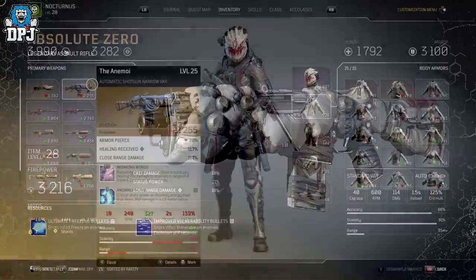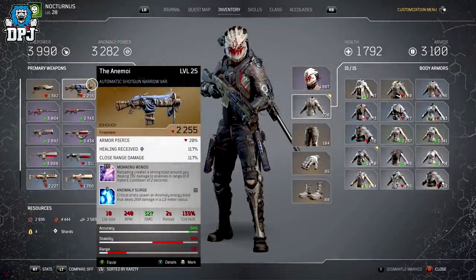Next up we have the Anomobly — correct me if I'm wrong on the pronunciation. This automatic shotgun offers the Morning Winds mod: reloading creates a strong blast around you dealing damage to enemies in a range of 8 meters with a 2-second cooldown.